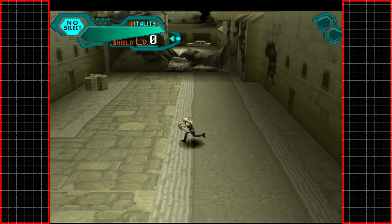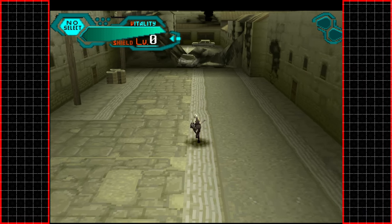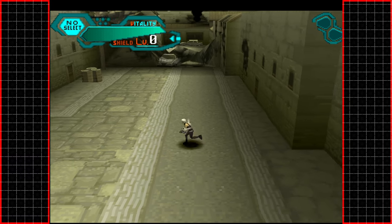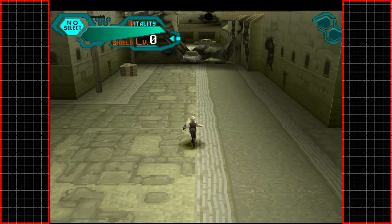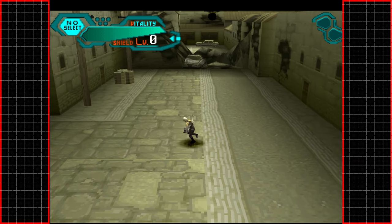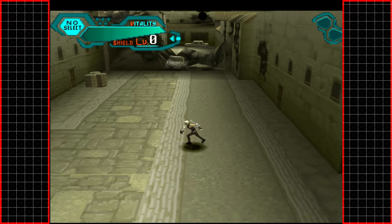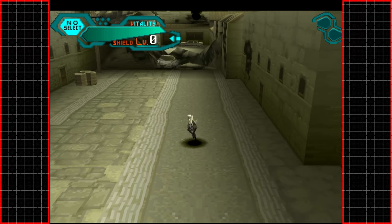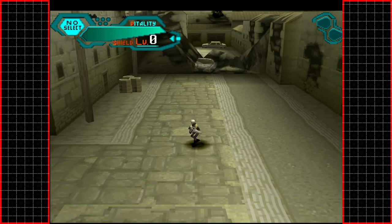The D-pad runs us around and we have no control over the camera, though we can also use the analog stick. These old PlayStation games do play better with a D-pad, but this one's not too bad for analog control. Being a 2000 release, I'd assume this was an analog-supported game, though it does get a little confused if you move the stick too quickly.